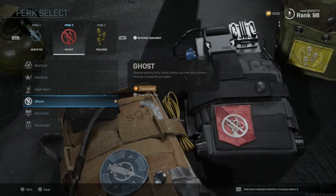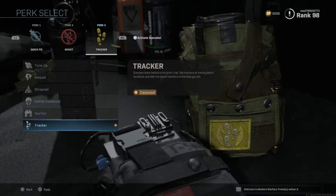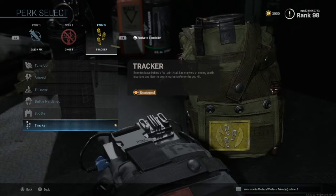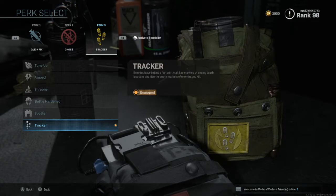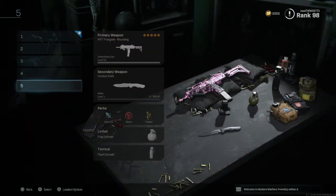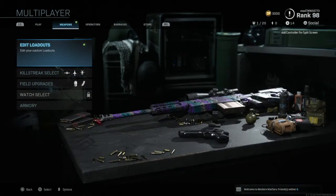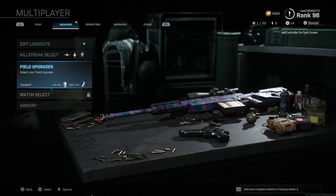We have Ghost obviously, so you stay off the minimap — it's a must-have perk, no other option for perk 2 for me. Perk 3 is Tracker, just so I can gauge where enemies are. The minimap isn't the greatest in this game, and if I can see the enemy's footsteps briefly and know the general direction they've gone, that gives me an edge on locating them. For field upgrades I have Field Upgrade Pro with Dead Silence and Stopping Power Rounds — Stopping Power Rounds is insane and Dead Silence is a must, seeing as footsteps are still loud even after being nerfed.